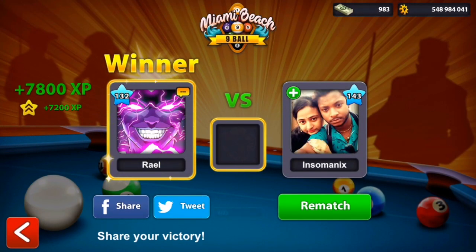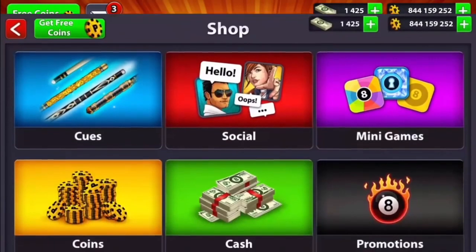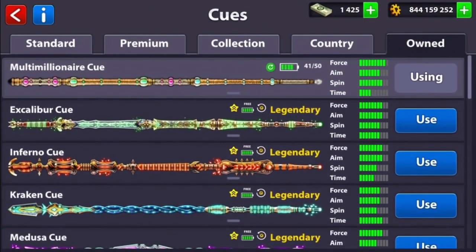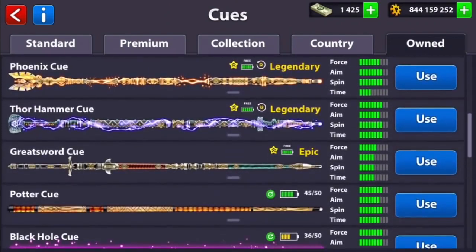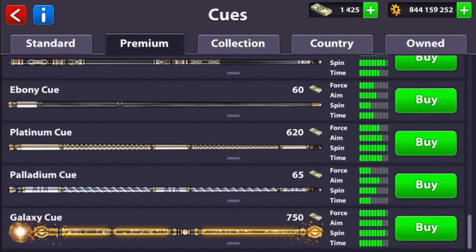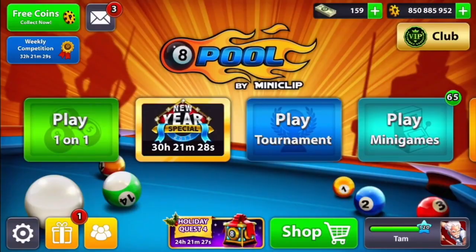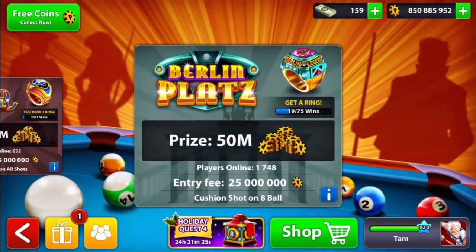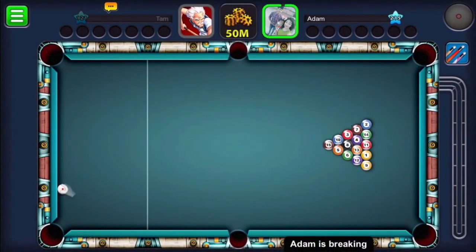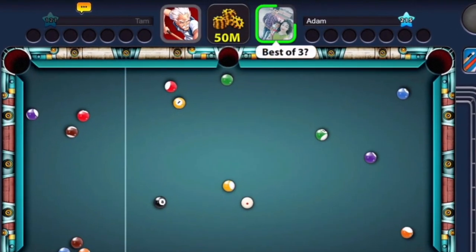Before playing the Berlin table, I want to show you how I'm buying the galaxy queue for the first time on this account. I have a lot of legendary queues but no galaxy queue, and I had a lot of cash from a Miniclip sale — they gave me a deal to buy it for 20 dollars. I hadn't used the cash, so I decided to buy the galaxy queue now.